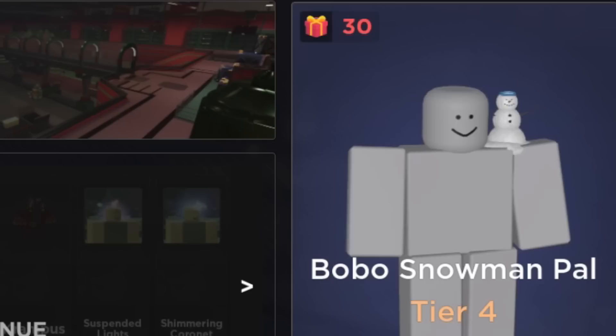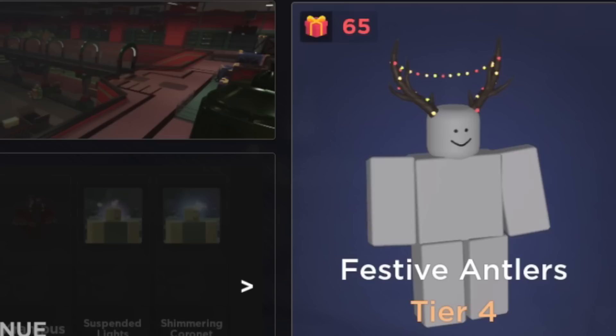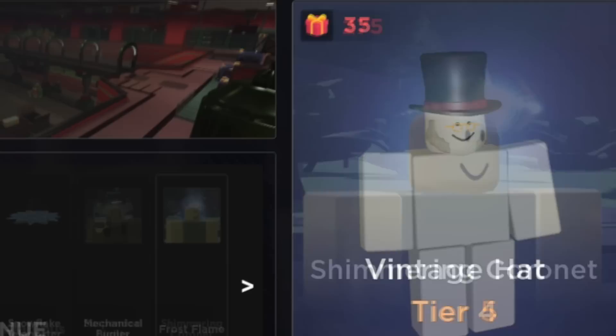Next tier: we got the Bobo snowman pal, the hanging mistletoe, the Hanukkah timer, handheld candle, the berry mine, festive antlers, candy cane barrier, and Krampus — that'll be fun for people to use. Bro's got horns coming out of his eyeballs. Two more unusuals inside of this tier as well: suspended lights and the shimmering coronet.